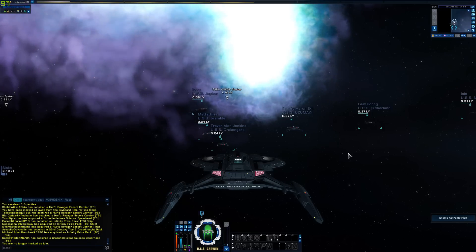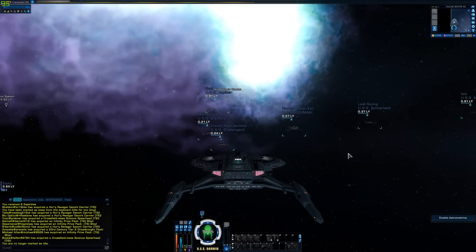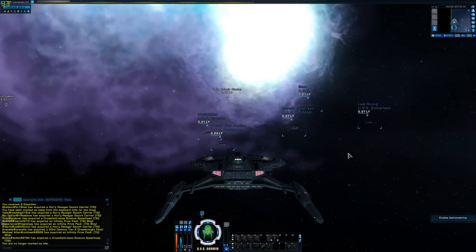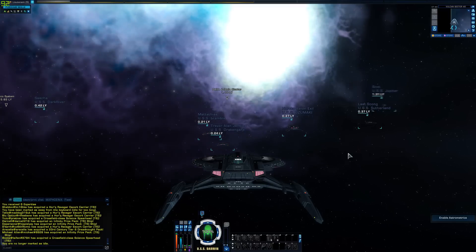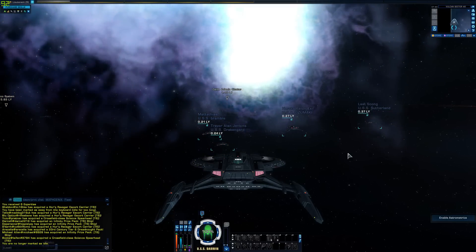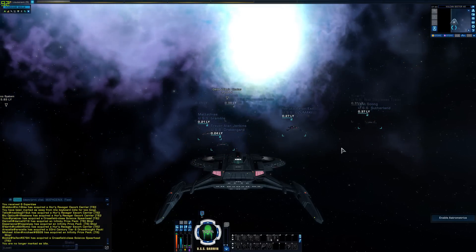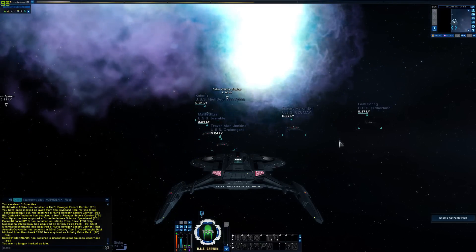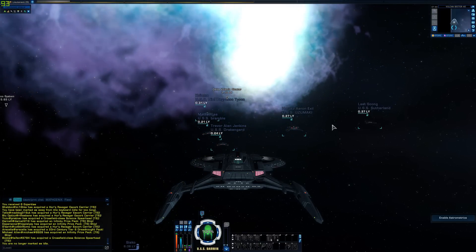We are going to be doing the episode Downfall. Now where we left off last time, we had met up with the USS Glenn after trying to help the Delta Volanis space station. Lots of Klingons and lots of fighting, and we met the wonderful Tardigrade. So here we're going to be doing the Downfall mission.